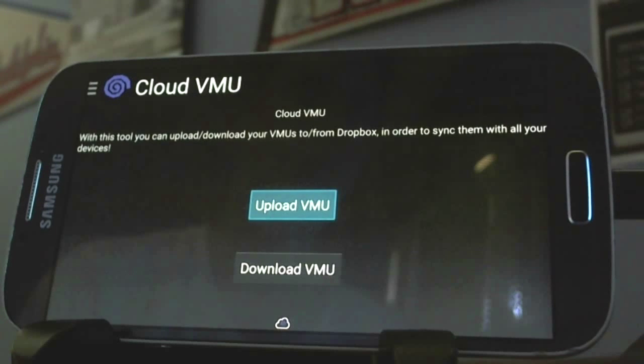I think the most exciting part about this build, however, is the cloud VMU, in which you can simply save your files, your saved game data, upload it to a cloud, and you're good to go. So you don't have to worry about saving it to an SD card, a mini SD card, or a USB stick via an OTG cable — you just simply upload it to the cloud.